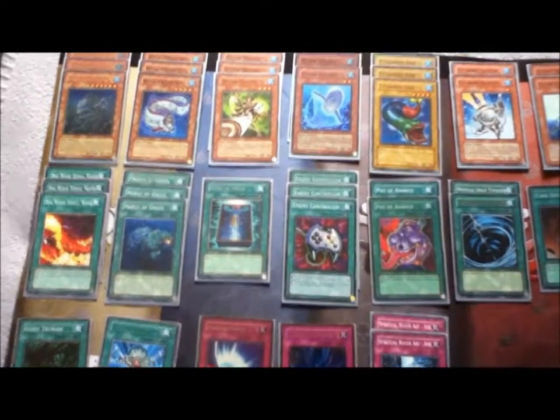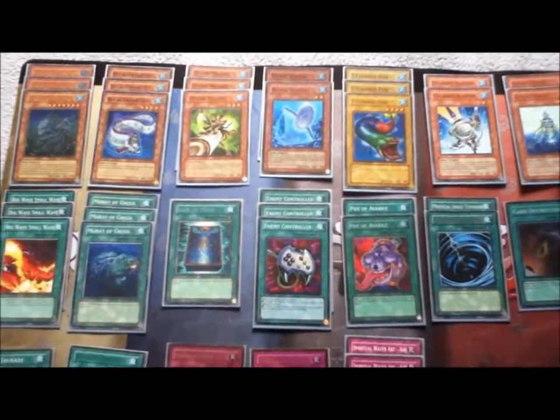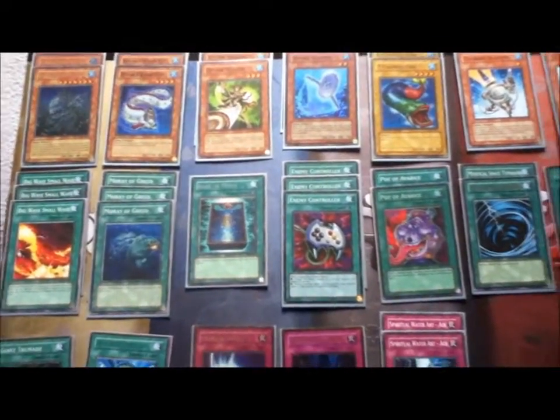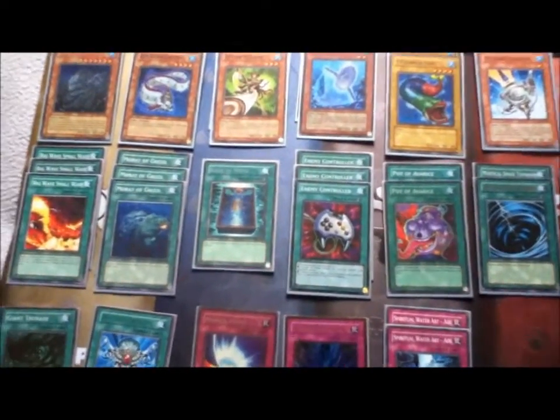Quick fish deck. It's kind of a different version. I like to use Celicanth and abuse its effect. That's why I use a lot more fish than I guess the pro version does.